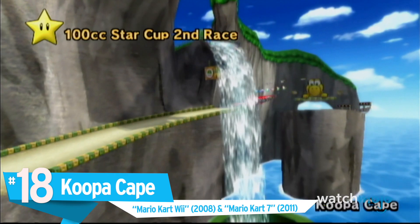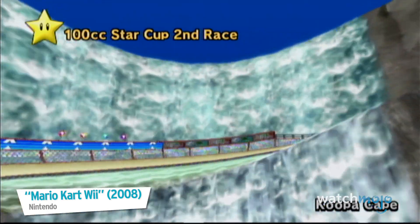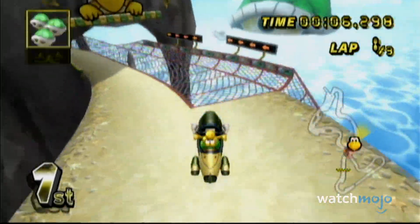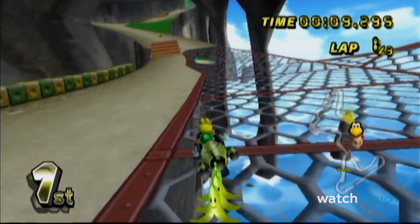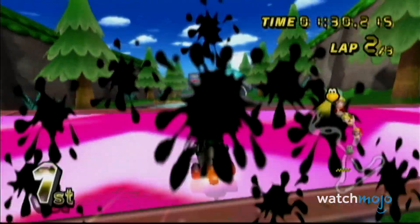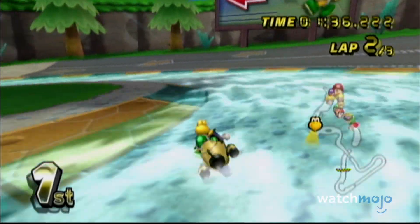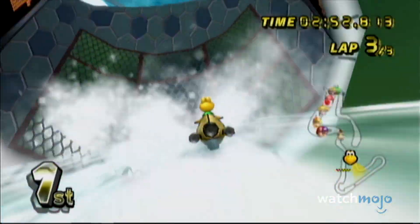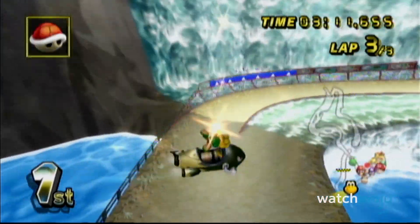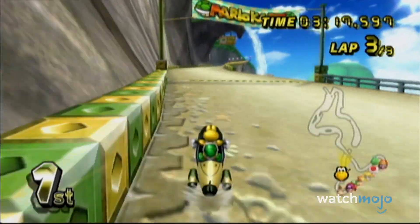Number 18: Koopa Cape, from Mario Kart Wii and Mario Kart 7. Is this really a racetrack, or is this actually a ride at a water park? Koopa Cape turns the race into a thrill ride that will have you soaked. After jumping ramps and avoiding Goombas, drivers land into a rushing river that boosts your speed before plummeting you down a large green pipe. Inside, you'll experience the race underwater and blast past Cheep Cheeps and electrical spinners. As soon as you get out, you get to witness a massive waterfall that lies just behind the finish line.